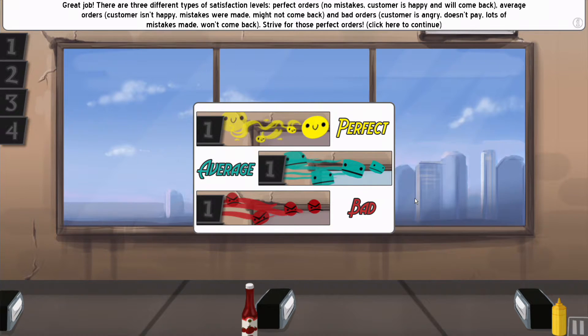There are three different types of satisfaction levels. Perfect orders are shown in yellow — no mistakes, the customer is happy and will come back. Average orders are green — the customer isn't happy, mistakes were made, and they might not come back. Red is bad — the customer is angry, doesn't pay, lots of mistakes were made, and they won't come back. Try for those perfect orders.